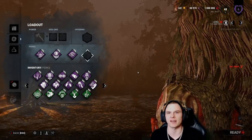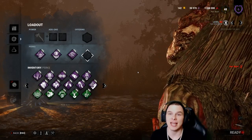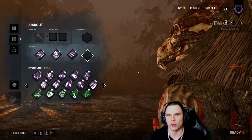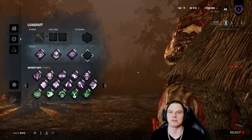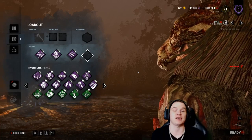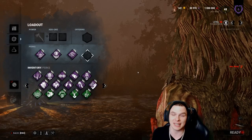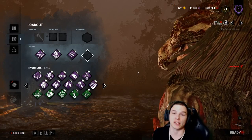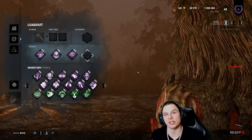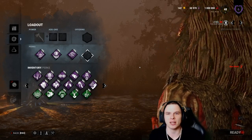A lot of people run Whispers as the fourth perk - they walk in and investigate every corner until they find an urban evading survivor waiting to Sprint Burst away. That's where people commit to chases too long, tunnel, don't get pallets, and then camp one hook. You should not be investing more than 15 seconds without a pallet drop or a hit. If you are, you're making a mistake.